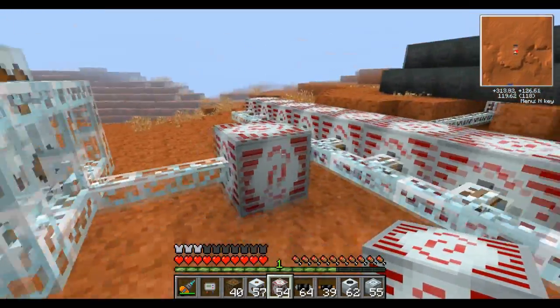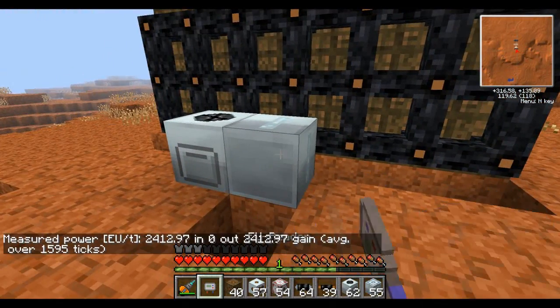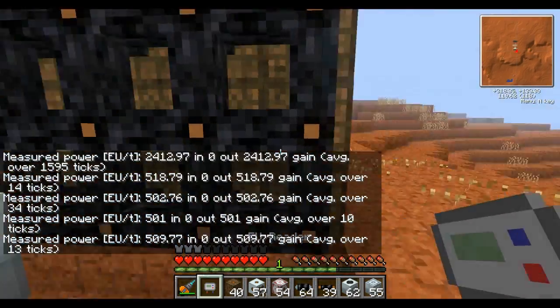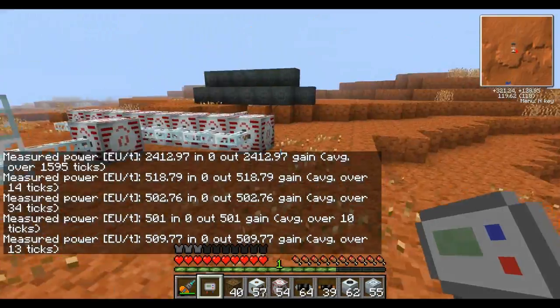MFEs can only put out 128 EU, and so when you get down to all your machines, they all have to share that 128 limit. As you can see, this is only getting 500 now. This is because of the copper cabling — it's actually inefficient for this, but it was just to show it off.